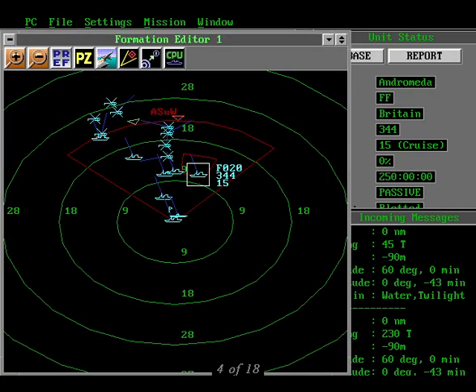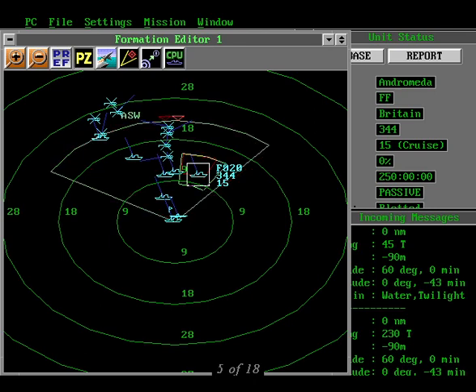Let's go through how to change a threat assignment. Here's our first victim, the Andromeda, currently assigned to anti-surface warfare. To change her assignment, click on the Andromeda, then click on the little triangle thingy in the threat axis you want her to change to.